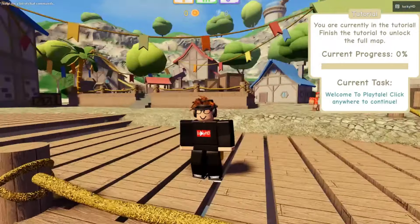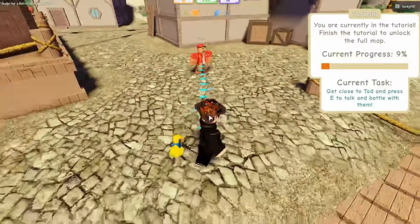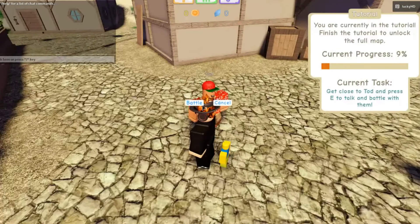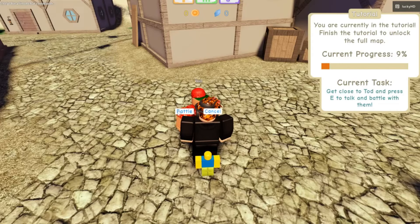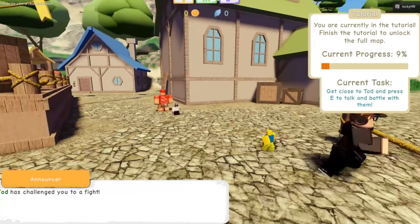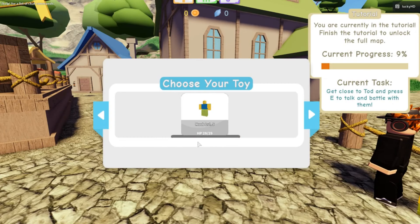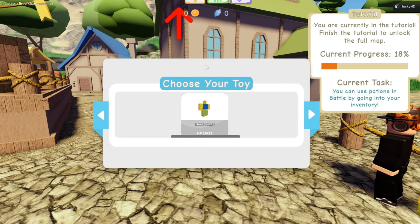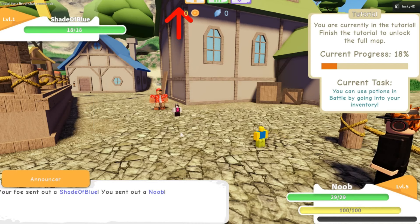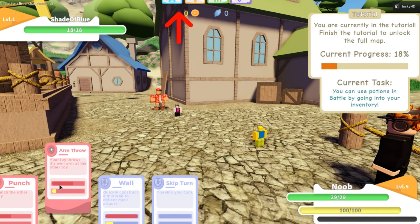Let's start right into our adventure. The quality on this is really good. You're currently in a tutorial — finish the tutorial to unlock the full map, current progress nine percent. Get close to Todd and press E to talk with him. 'Are you a toy trainer? I want my first battle!' That's cool — it's not like a Pokemon or Lumi Legacy animation with a black screen. You actually just jump right into the battle. Let's choose our noob and send him out.